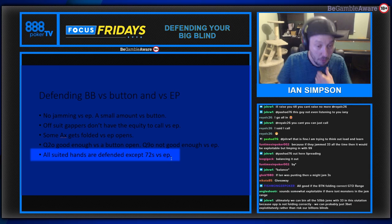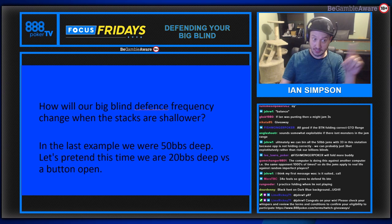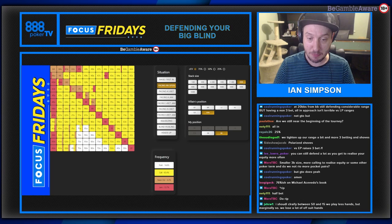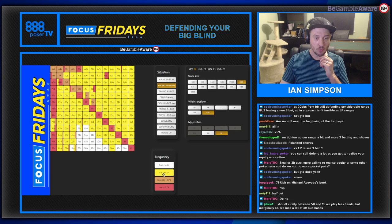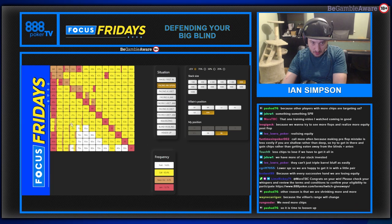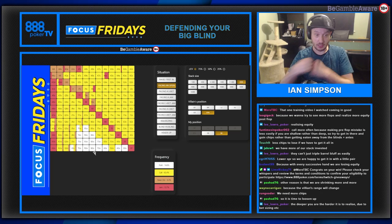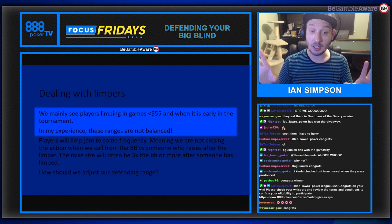Suited hands perform very well as a defend from the big blind. Now, how does defense change when stacks are shallower? At 20 big blinds deep against a button open to 2.3x, we actually call more often when shallower. The reverse implied odds disappear - if these hands get all in at 20 big blinds effective, they're doing so in good shape after connecting with the flop. The clash happens, we get all in - that's the difference in how much you can lose.